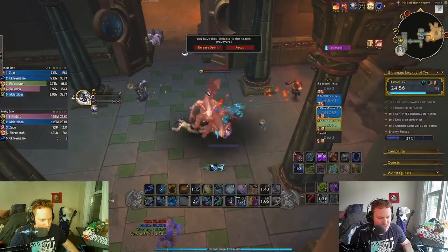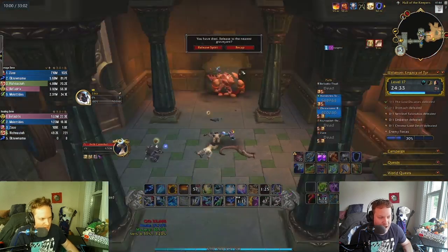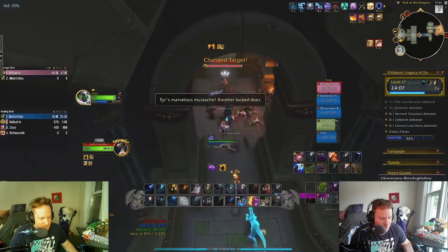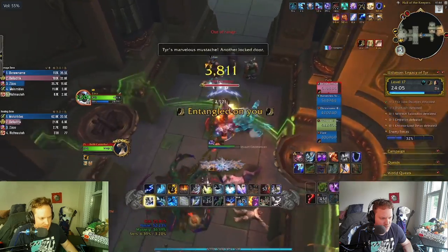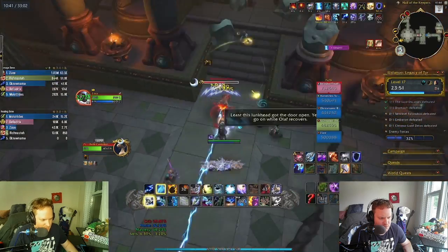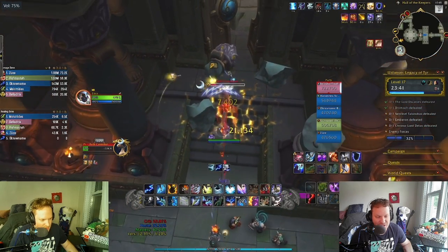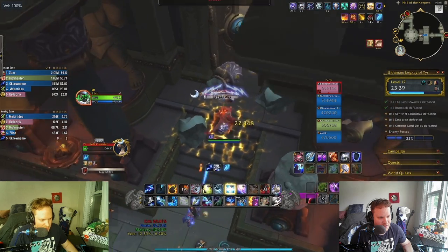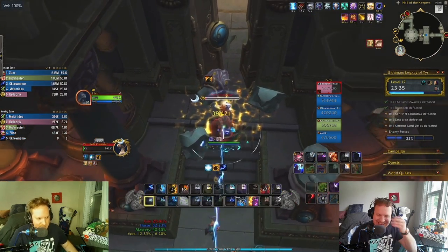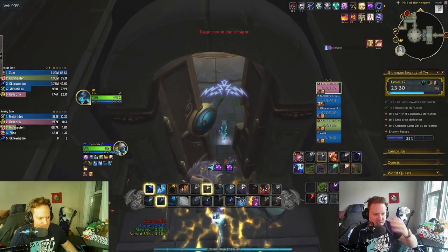We weren't stunning these mobs, so Bella didn't quite know that we needed to stun them, and I'd already used my cap totem, so we just didn't play that correctly. But I explained it to him. That's how you deal with the ramping damage they do — you have to stun them. So you learn something new every day.